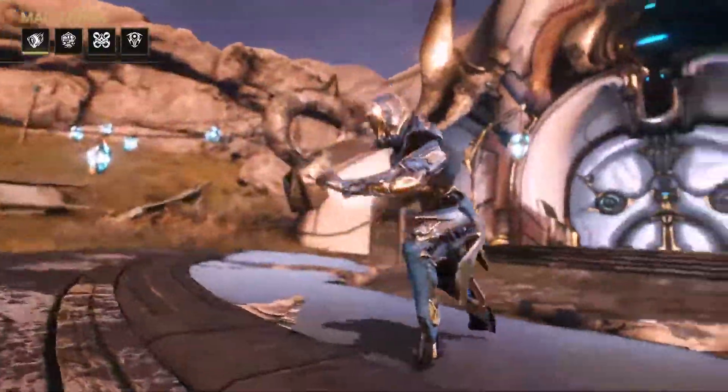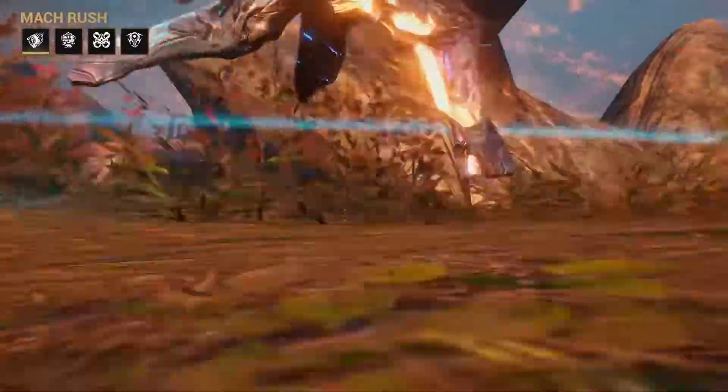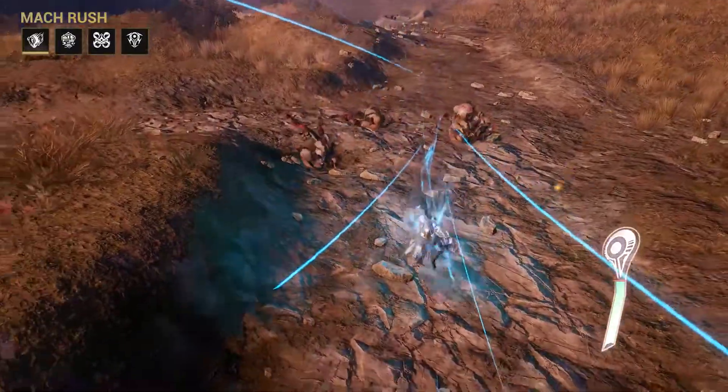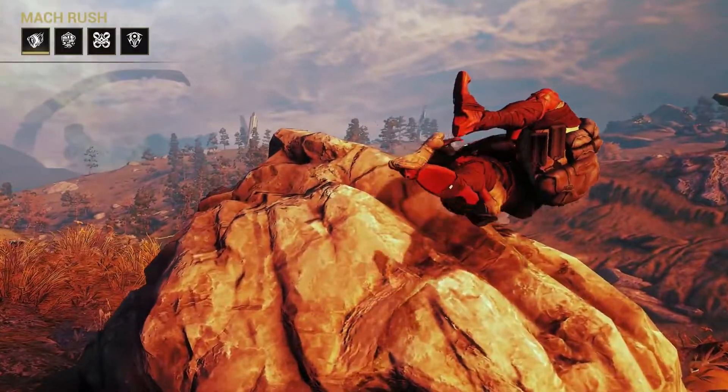Mach Rush thrusts Gauss forward in a short sprint burst or sustained rush, charging his battery and knocking out enemies as he passes. Crashing into solid objects releases a shockwave of kinetic energy.